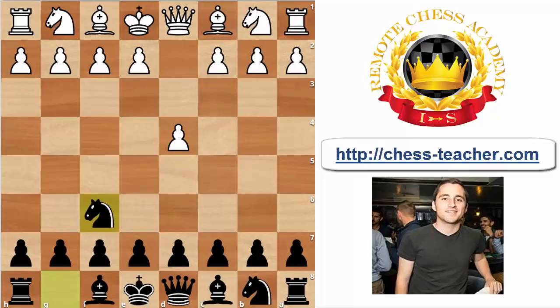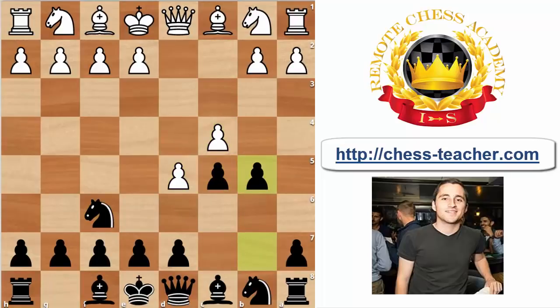For those familiar or not familiar with the Benko Gambit: after the moves knight f6, c4, c5, d5, b5 — this is the starting point of the gambit. In Russian culture and the Soviet Union, this gambit was referred to as the Volga Gambit after the famous river in Russia. So if you ask a Russian grandmaster about this line, he might call it the Volga Gambit — it's the same thing.